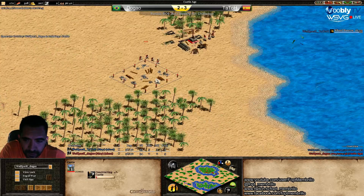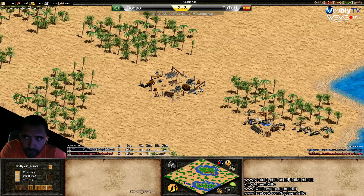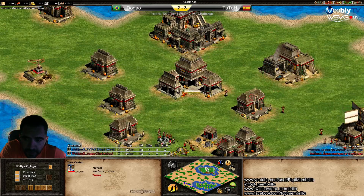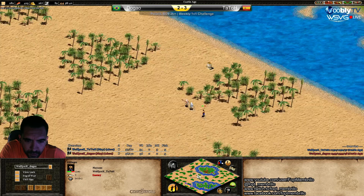Castle Age for both. Still the same population — not a big difference there, but in resources I think it is. Now he's making the dock. One villager tried to sneak a dock build, but now the eagle scout is there and he's going back.